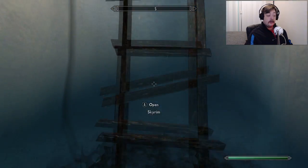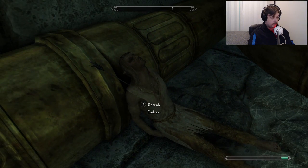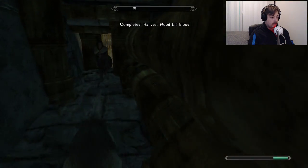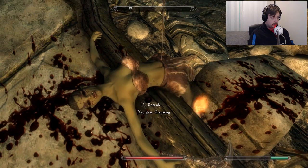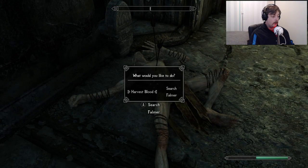That was the Wretched Abyss known as Hermaeus Mora. I think in here — this was the Wood Elf. Yes, harvest blood. I've got what I need. The Orc. Here's the High Elf. And Falmer! Perfect.